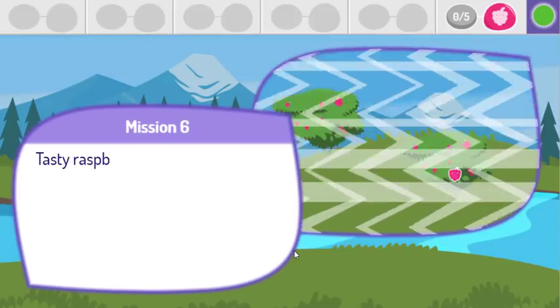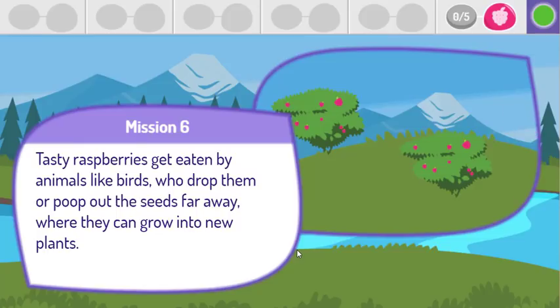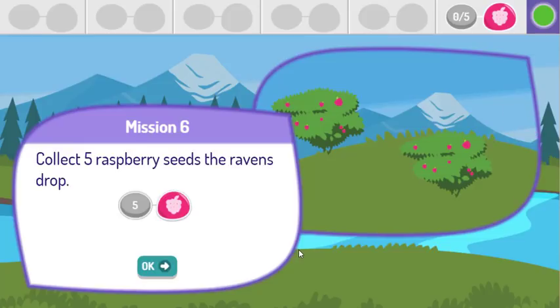Tasty raspberries get eaten by animals like birds, who drop them or poop out the seeds far away, where they can grow into new plants. Collect five raspberry seeds the ravens drop.